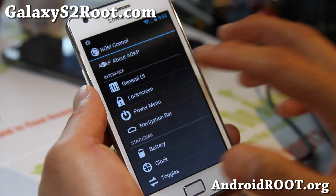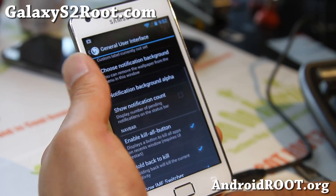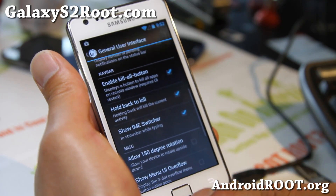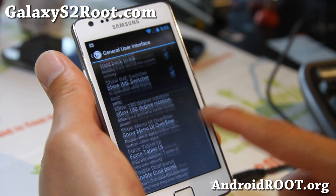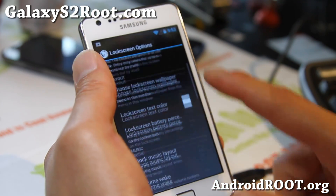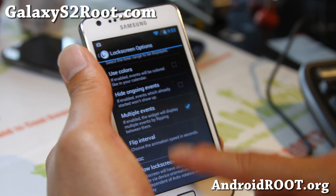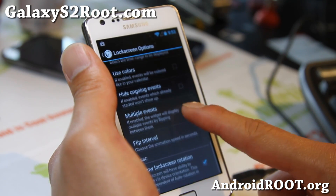I won't go into too much detail, I'll just quickly go through some features: customer label, enable kill button, hold back to kill — all these cool options. There's also a lock screen section where you can mess with it and make your custom lock screens.